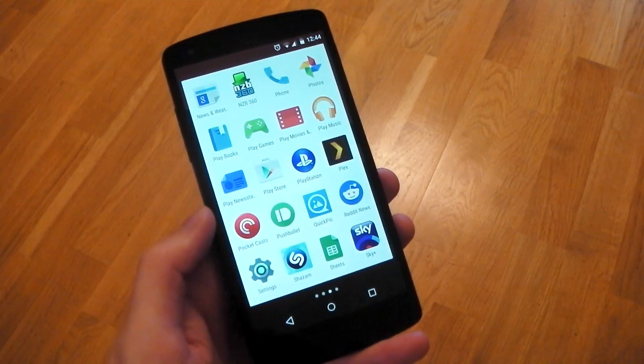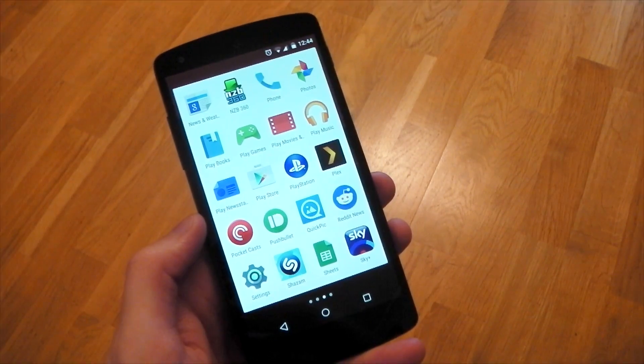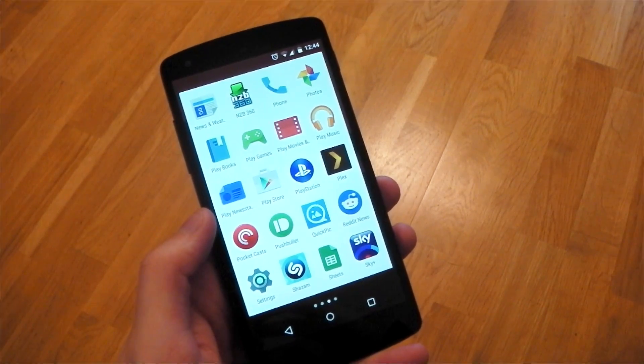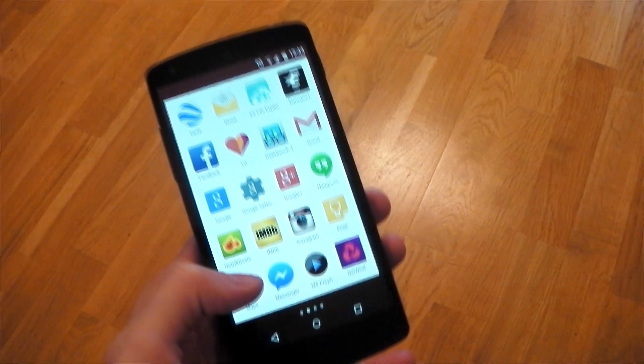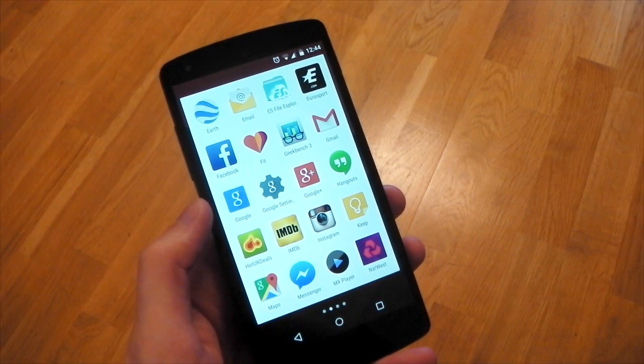You now only have the Photos application, which I'm actually not a massive fan of — I don't like the layout. So I went ahead and downloaded QuickPic, which I do recommend. It's really awesome and you can link all your accounts to it. You'll also notice that the messaging app that comes bundled with the Nexus 6 is not included in the factory image, but you can download it from the Google Play Store. Otherwise, it's just Hangouts as default here.